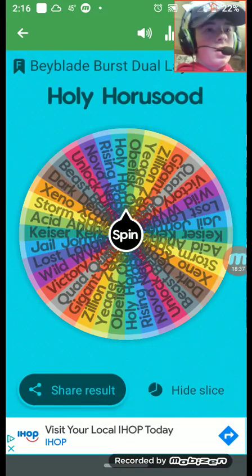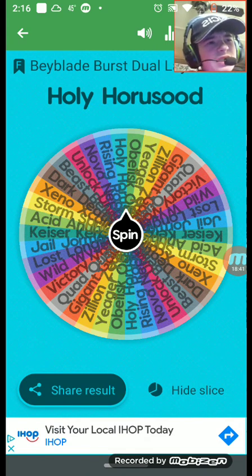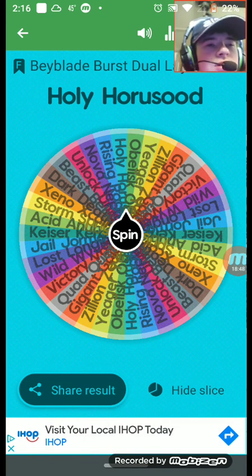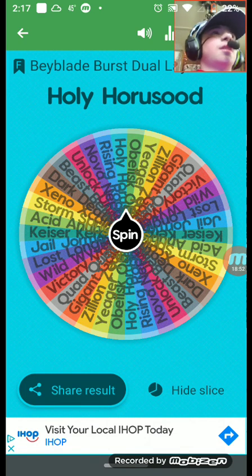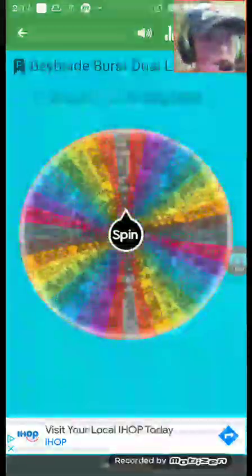Holy Horus — Upper and Claw. The teeth on it were bad, the stamina was okay, it kind of got off balance sometimes. It wasn't the best stamina type. I'll give it a four — four for Holy Horus.